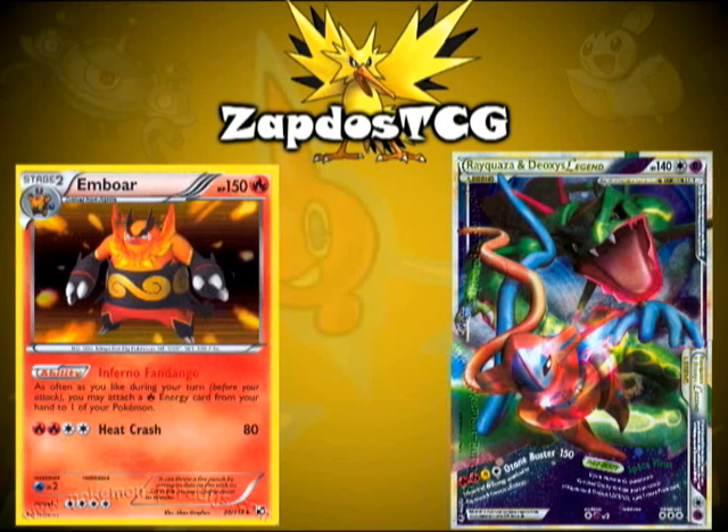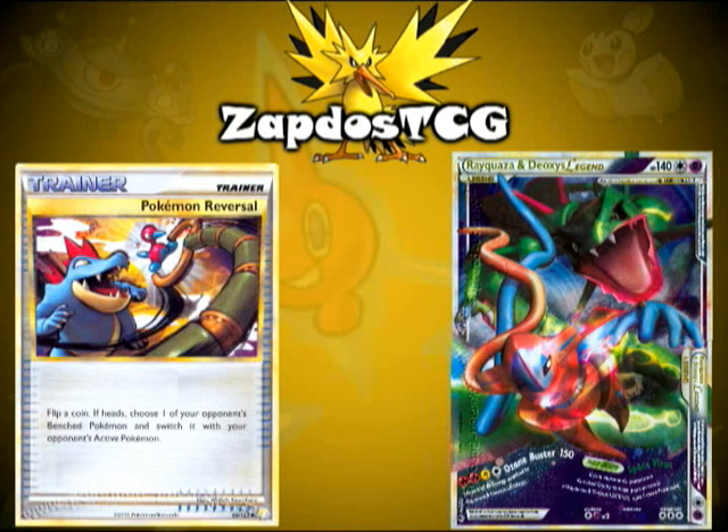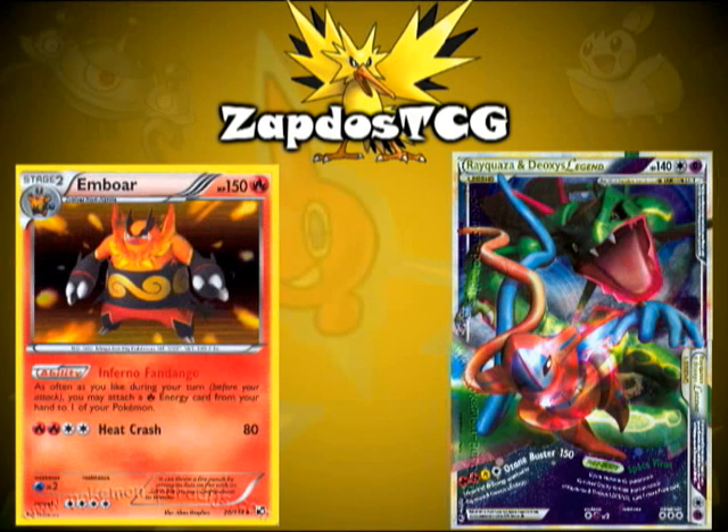But there's also another downside to this card, and that's its big retreat cost. You need three energies to retreat your legend, which can be pretty bad if your opponent also uses Catcher or Pokemon Reversal to bring it out when it isn't ready — meaning it doesn't have all the necessary energies yet. So a Switch or two in this deck couldn't hurt either, because Emboar also has a big retreat cost.